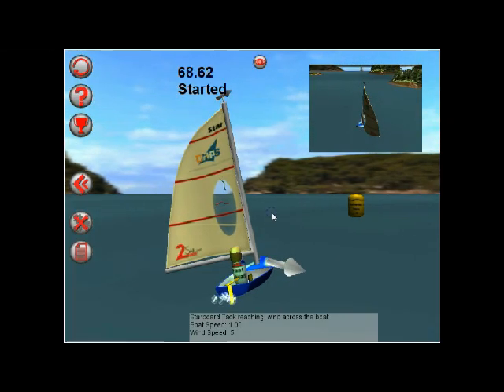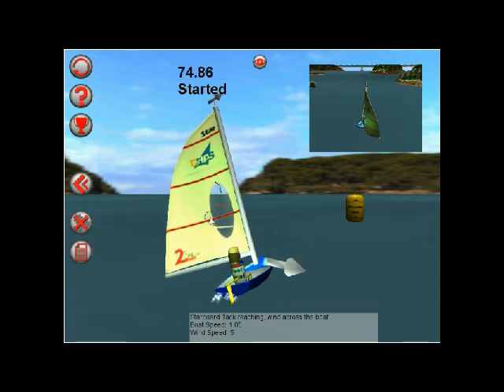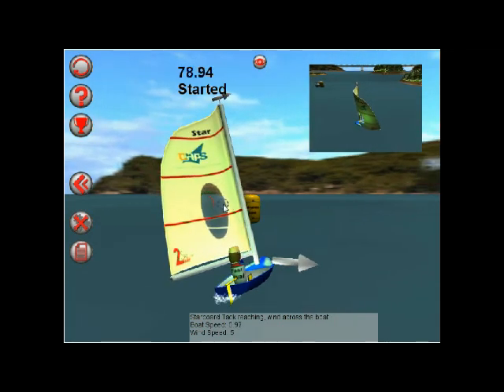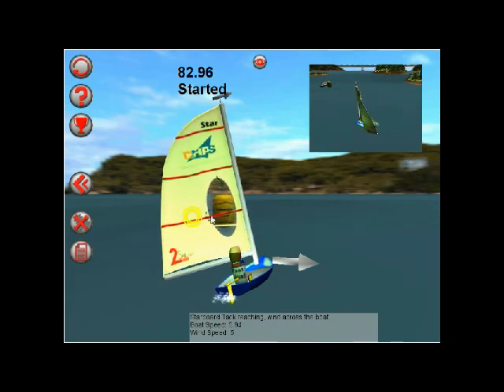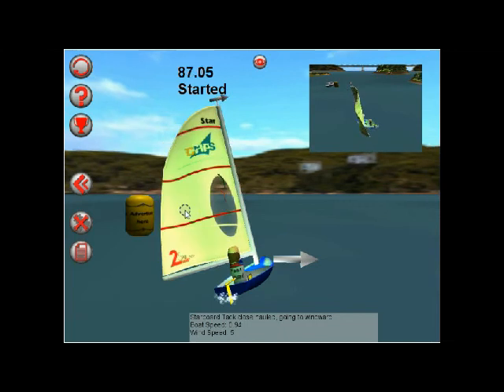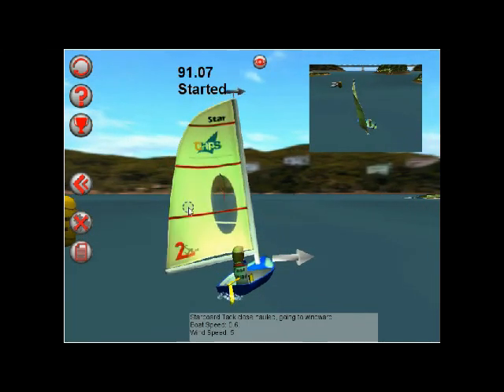The first levels focus on the basics. Click and drag sideways on the mainsail — we pull it in or ease it out. What we're aiming to get is a nice even curve without that flappy bit at the front. As the boat or wind changes direction, keep adjusting the sail. Remember, flappy sail is an unhappy sail. Pull it in. Too much? Ease it out.